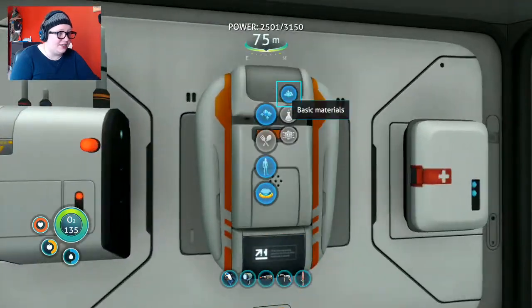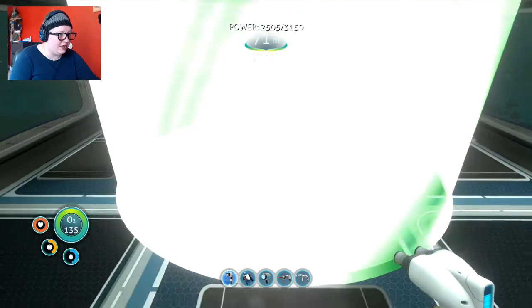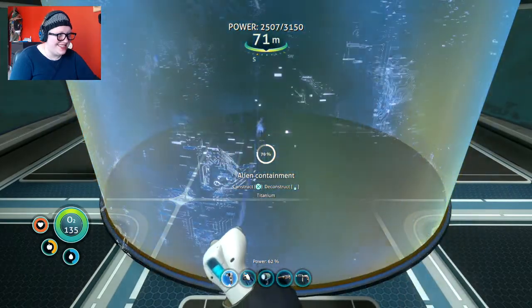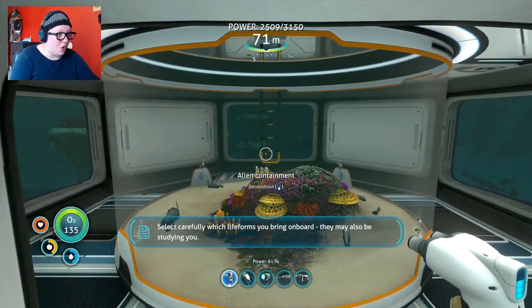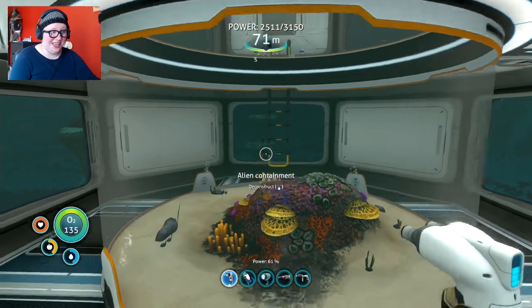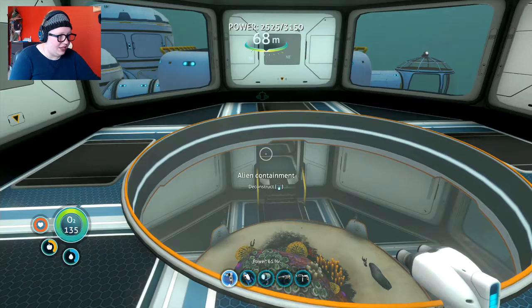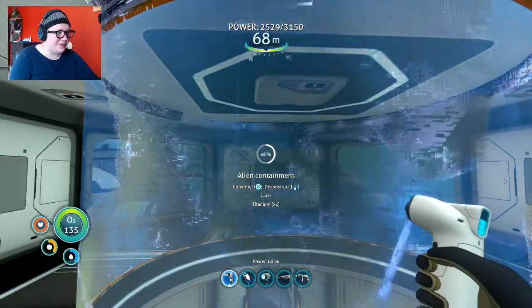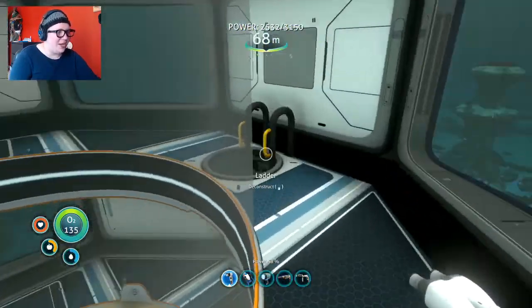Let's go make my alien containment unit right now. It goes over here — I already have the space all built for it. It says: 'Provides an opportunity to study alien fauna up close. Select carefully which life forms you bring on board — they may also be studying you.' Good to know. This is only the top half though. There we go — it's one giant double-floor tank!